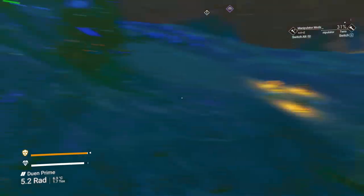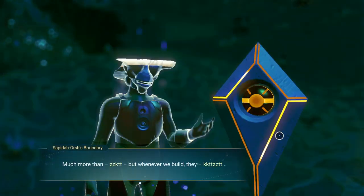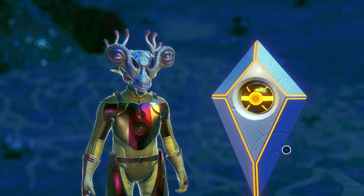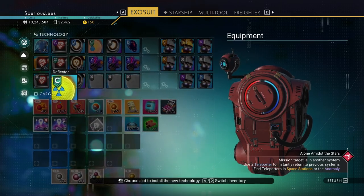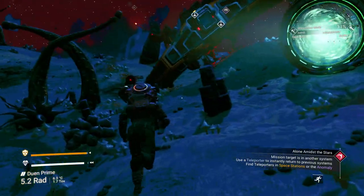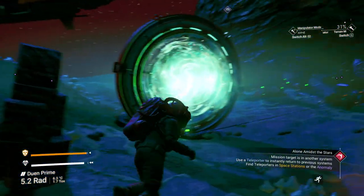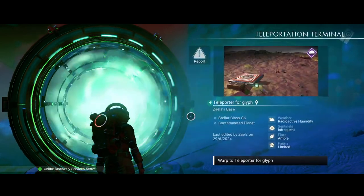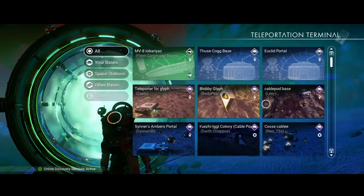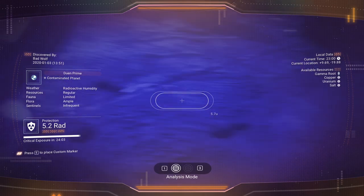Six out of sixteen - not too shabby. I have a whole other planet on my list and then like eight or nine other addresses to check out from Zane. Hey, there it is right there - look at that. Six of sixteen! We don't have one of those yet - there we go. We are on a radioactive, contaminated planet. Teleporter for a glyph on the contaminated planet - it might send us to the exact same spot. Let's check our coordinates: positive 9 by negative 20, positive 10 by negative 20.